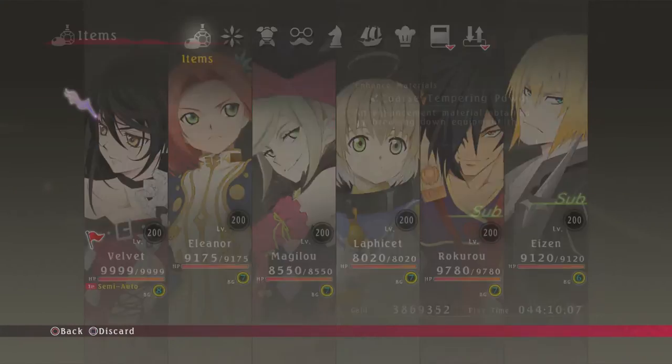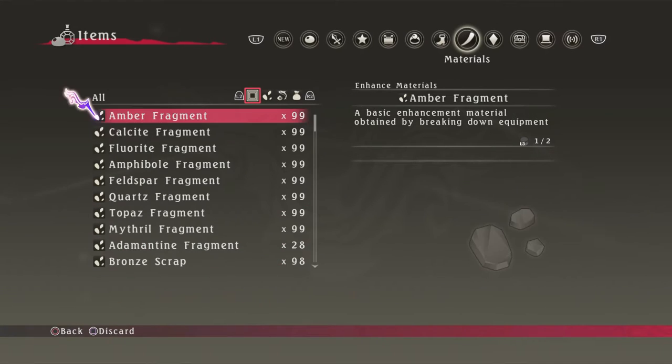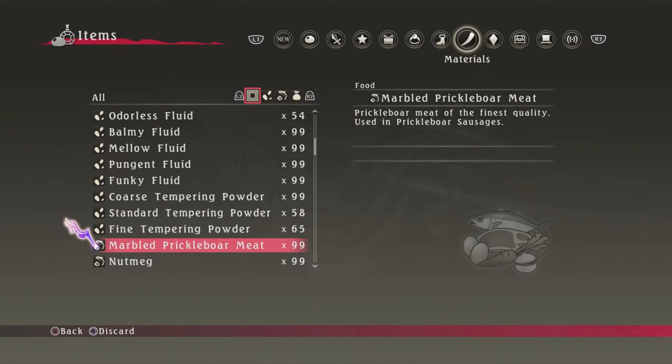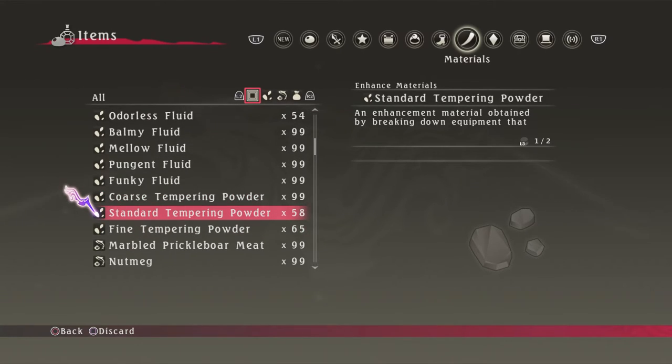To speed this up, I have a bunch of that stuff here — 99 tempering potters — because I've used a lot of these along the way. You want these at 99. At 99, you will pretty much have everything you need.